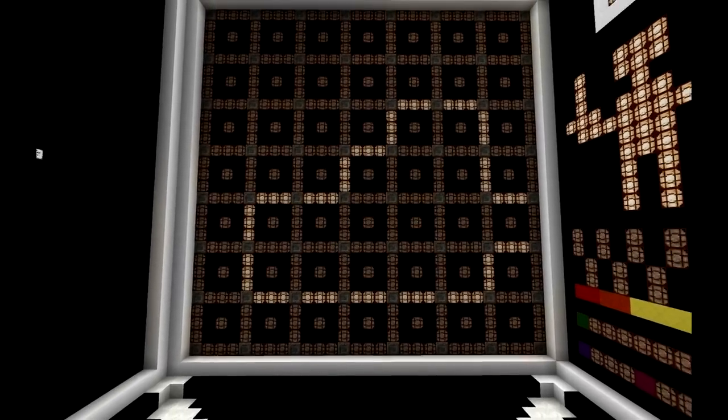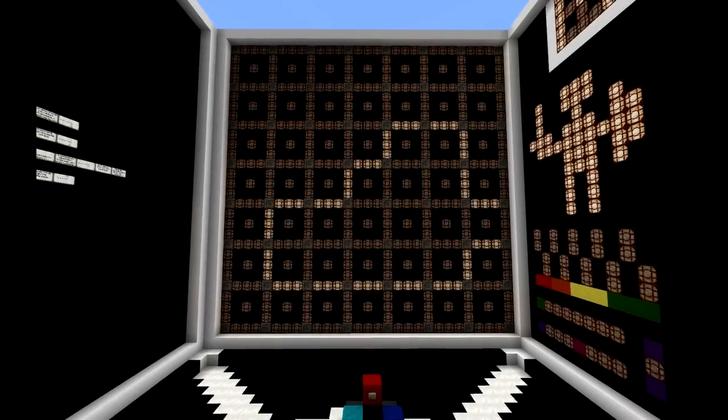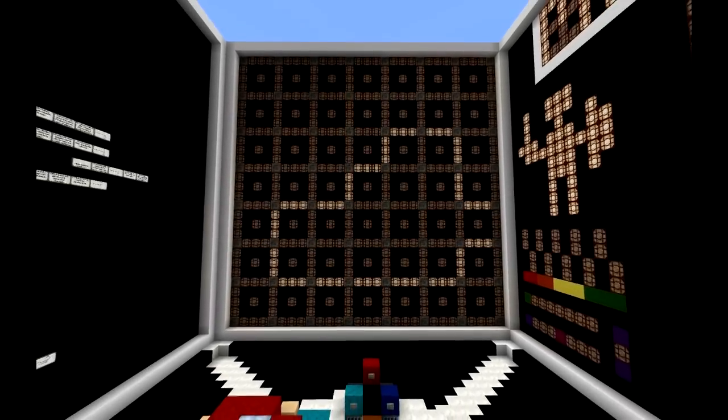A map is a bunch of walls which make up any particular area. They stop the player from wandering aimlessly off the sides of the screen without guidance and provide a feel of the landscape.